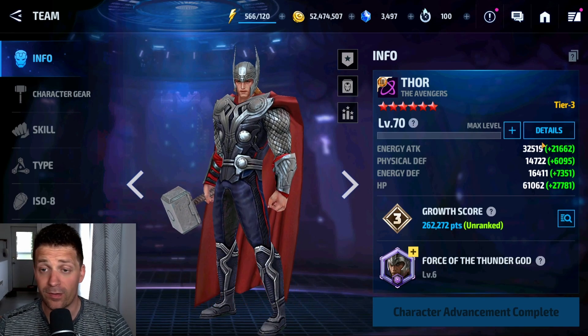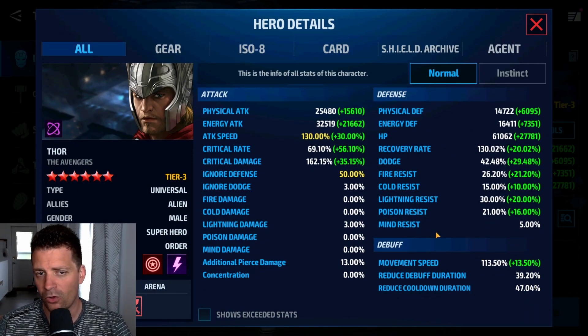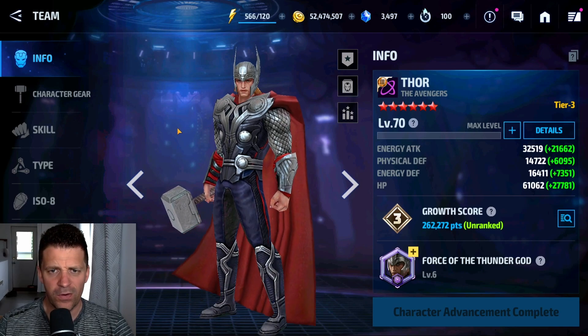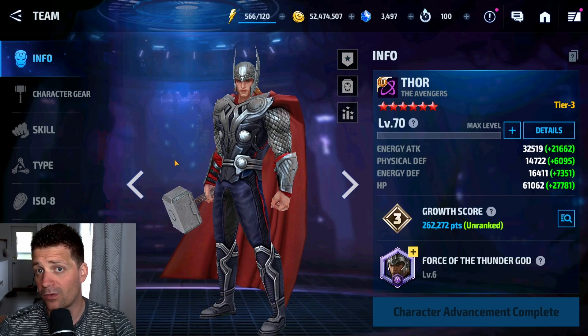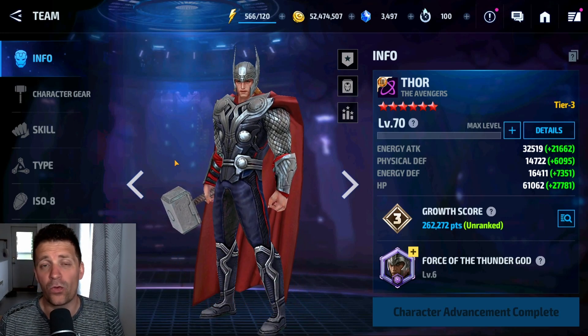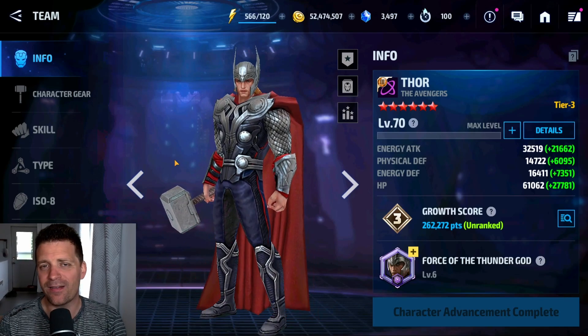It looks like we're done preparing him for his update. Stats: almost max cooldown, critical damage at 162%, critical rate 69%, attack speed maxed out, and only 32,519 energy attack - that's very disappointing for a Tier 3 character given what we get nowadays. Anyway guys, we've advanced him to Tier 3 and we're waiting for his uniform. Let me know what you think of these character build-up videos - if you like them let me know in the comments. Thank you for watching and being part of my amazing community. Keep enjoying Marvel Future Fight and I'll see you in the next video!